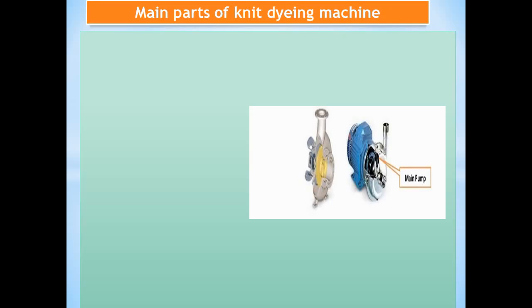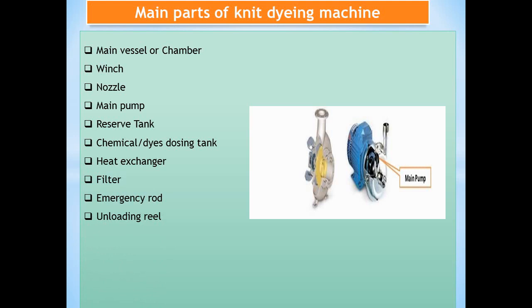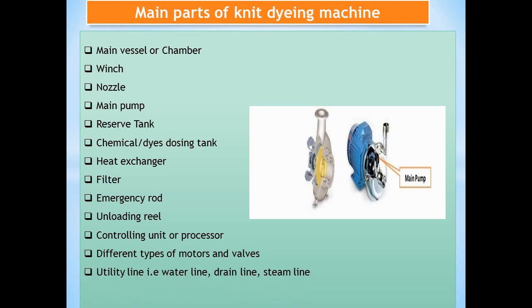This is a knit-dyeing machine. This is the main part of the machine. The main components are: main vessel and chamber, winch, nozzle, main pump, reserve tank, chemical dosing tank, addition tank, heat exchanger, filter, emergency rod, unloading reel, controlling unit or processor, different types of motors and valves, and utility lines — that is water line, drain line, and steam line.